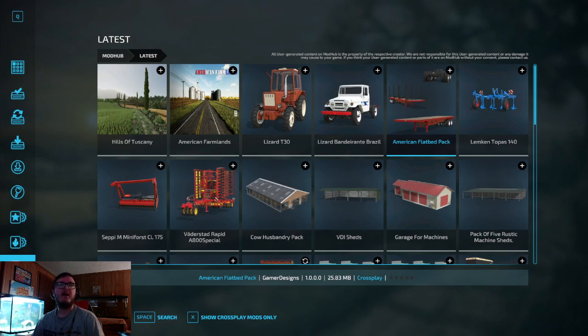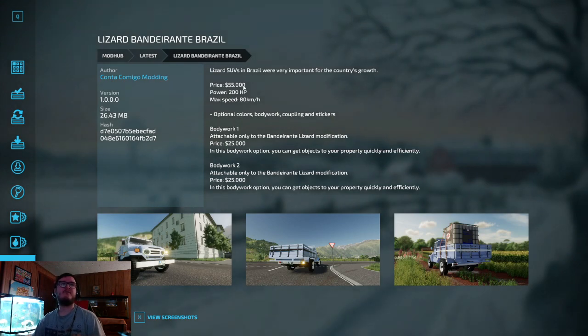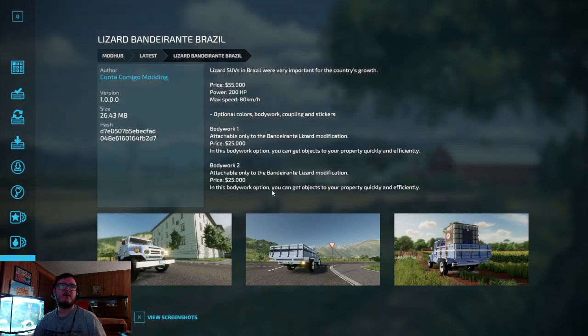The Lizard Bandurante Brazil, out by Conta Camigo Modding. Lizard SUVs in Brazil were very important for the country's growth. Price $55,000, power 200 horsepower, max speed 80 km/h. Optional colors, bodywork, coupling, and stickers. Bodywork attachable only to the Bandurante Lizard modification, priced at $25,000 — allows you to get objects to your property quickly and efficiently.